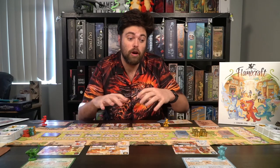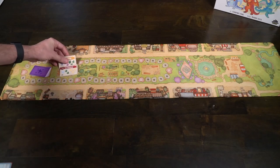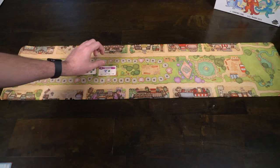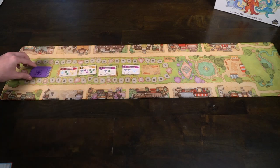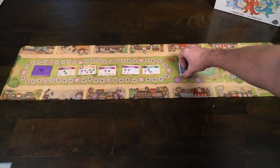To begin, the setup for Flamecraft is quite simple. Take out the horizontal playmat and place it within reach of all players. Then take each of the starting locations and place them somewhere down on the map where they are supposed to be located — any of these spaces will work. You should have a potion, an anvil, a leaf, a diamond, a piece of bread, and meat.